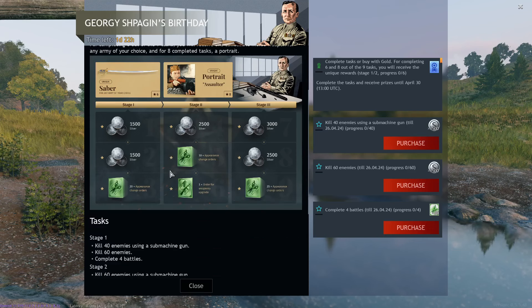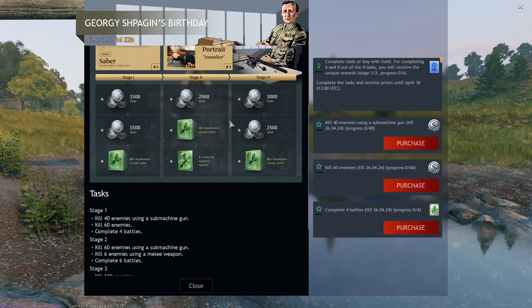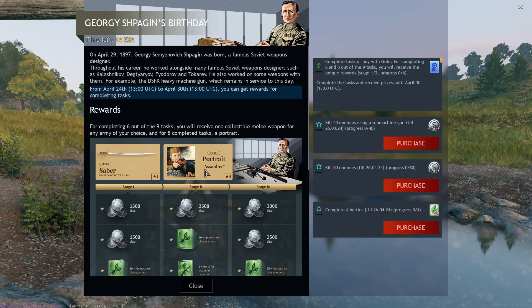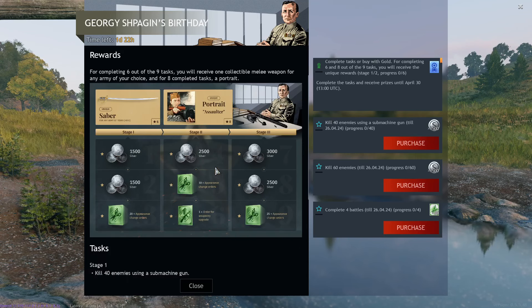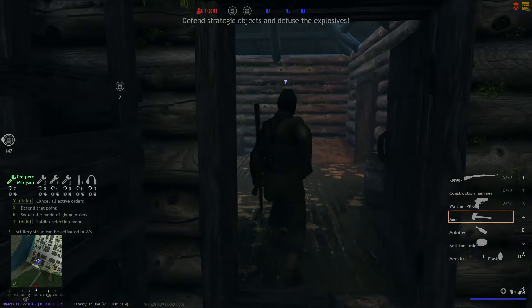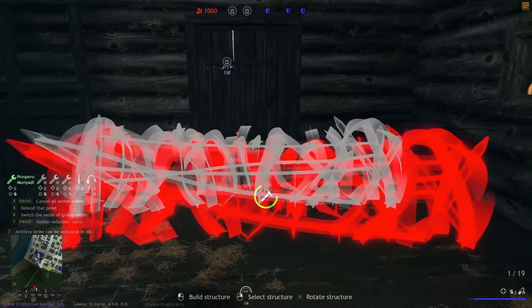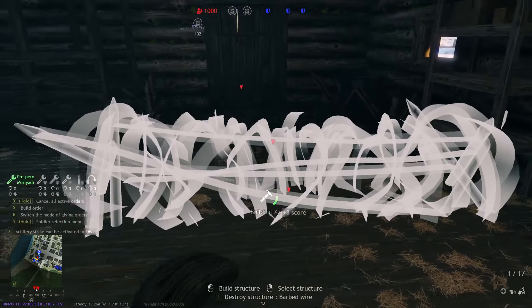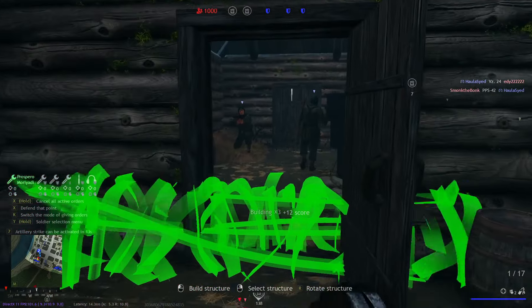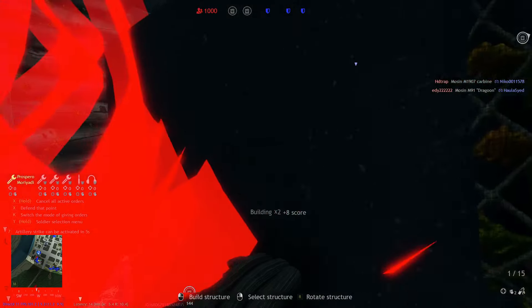Here I recommend everyone to get the sword — I recommend everyone to get everything here since it's very easy and the prizes are quite nice. You get a couple thousand silver, appearance change orders, lots of them, and a weapon upgrade order. Ironically, you don't get a PPSH — it would have been cool to give everyone a PPSH for completing all nine tasks, that's basically a no-brainer. But still, you can use the weapon upgrade order on any weapon. On the last stage, only use it on very expensive weapons so you can save up to 8,000 silver in upgrade costs.